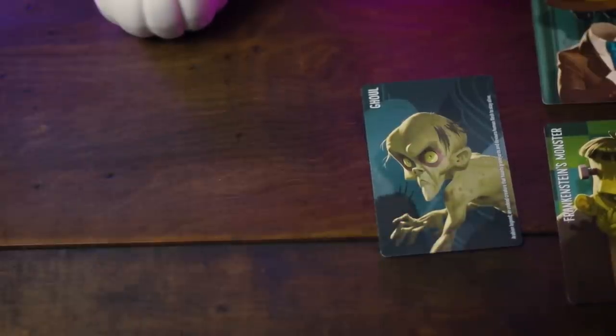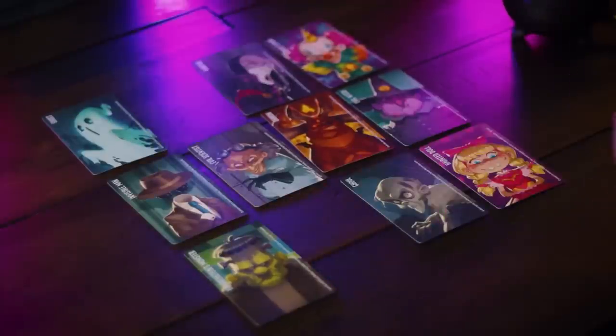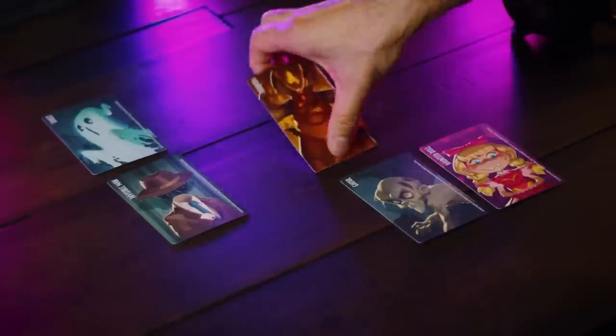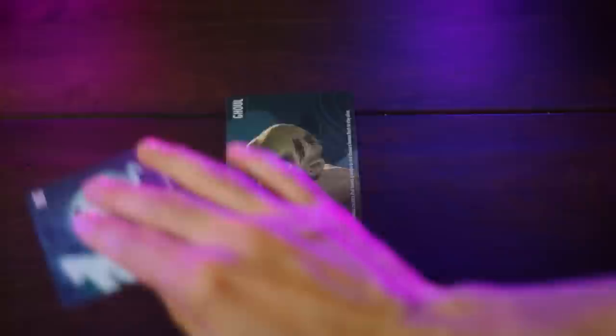You're trying to lead everyone to the secret card. It gets tricky because you might want to save a card that's very similar to the main pick for later when there are fewer cards left. Players will wipe away four cards, then three, until only two remain and they must choose the one you've been leading them to. If the secret card gets removed, everyone loses; if it's the last card standing, you all win.